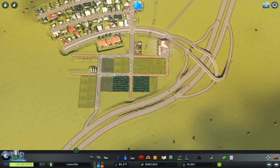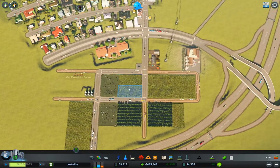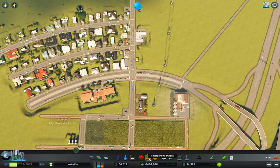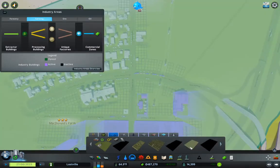Let's take a look over here in the farm. We need 495 workers to level it up. We have plenty of production, so we need more worker buildings in here. What can we build in here?